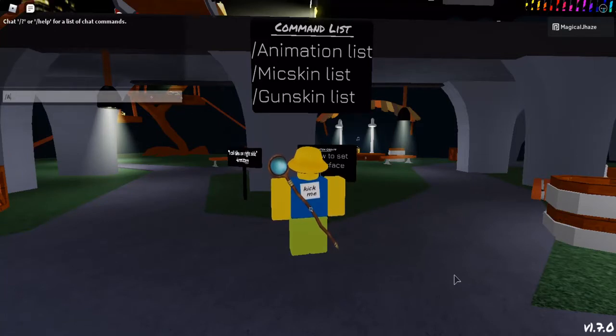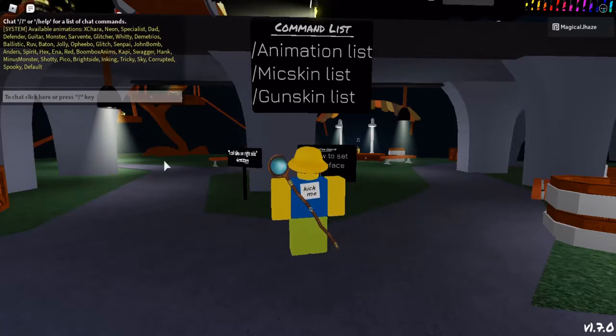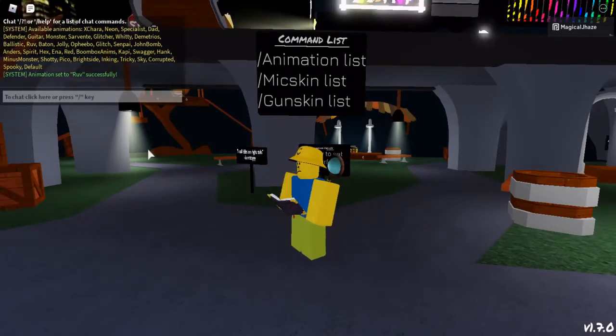You can see there's /animation list, /mic skin list, and /gun skin list. What all these commands do is, if you type one of them in, it shows you a big list of everything you can do. So if you want a certain animation, you type /animation and then the animation name.